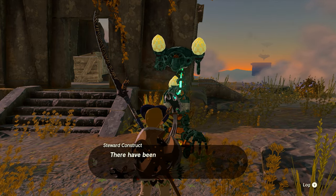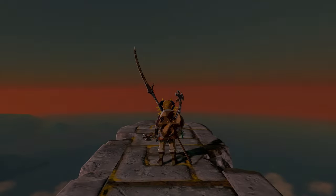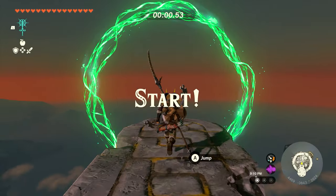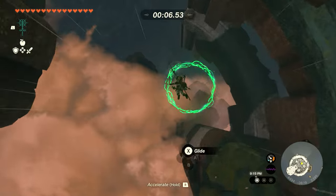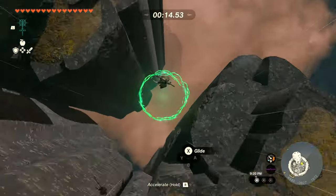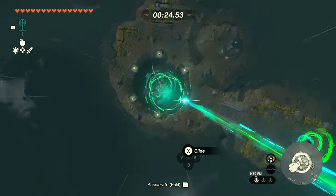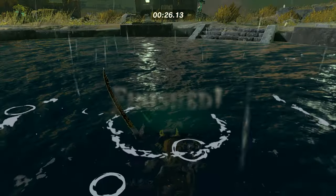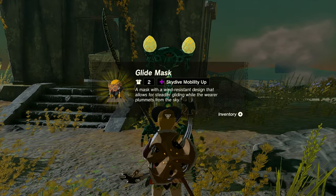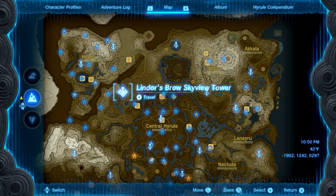After the trial, speak with the guy again — he'll congratulate you and say let's do it for real. This time you're timed and it costs one Zonai Charge per attempt, so keep that in mind. You need to complete it in 35 seconds. I wasn't in any rush and still made it with about nine seconds to spare, so 35 seconds is very manageable. If you miss a hoop or die, it'll cost one more Zonai Charge, but complete it and you'll be rewarded with the Glide Mask.